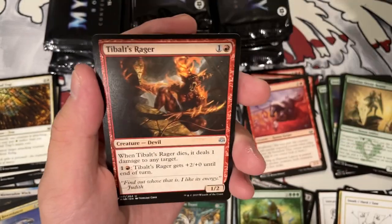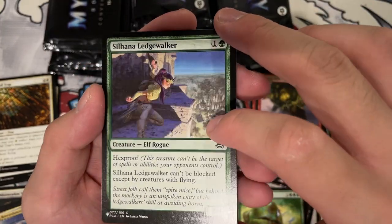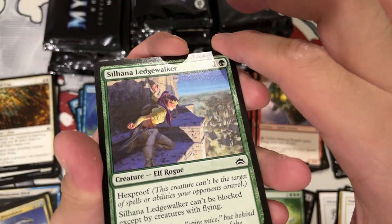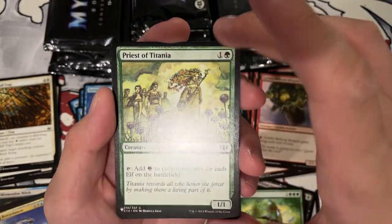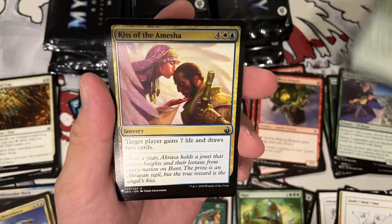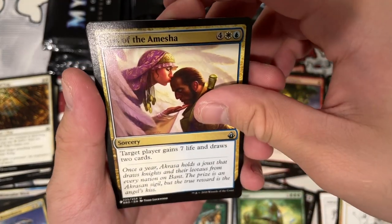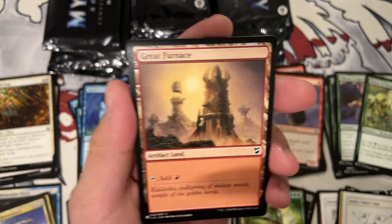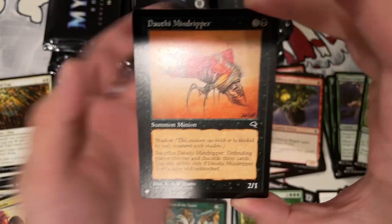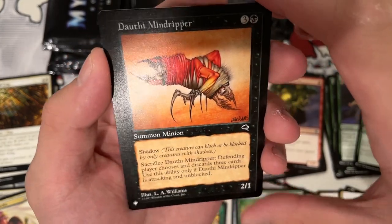Painful Lesson. Tibalt's Raider. Balloon — there is a gnarly print line straight down the middle of the art. Priest of Titania — this is like a dollar or so. I think in the cube it probably isn't going to be great, but that's okay. Kiss of the Enmity — good old six mana gain six draw, or gain seven draw two. Great Furnace — that's our land, and not a bad pull.